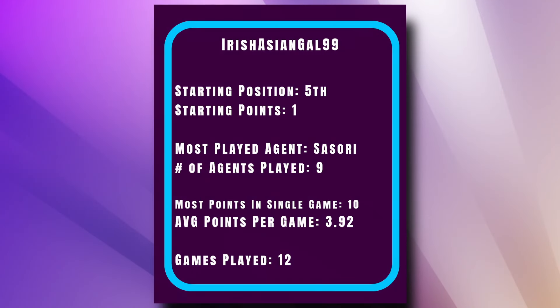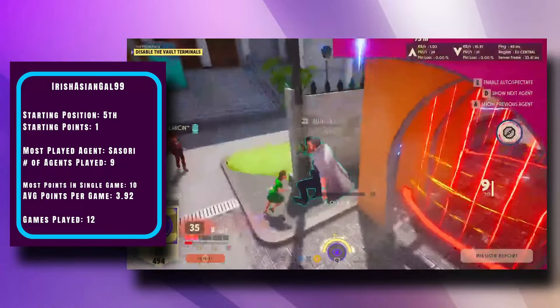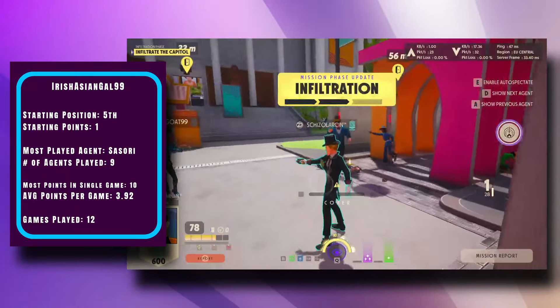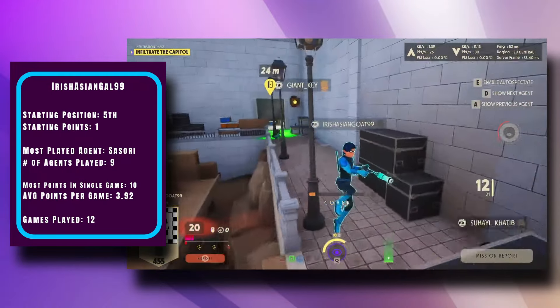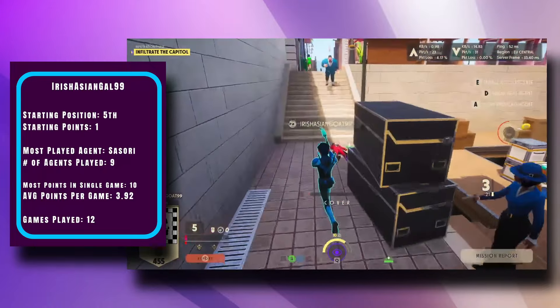In fifth, Irish-Asian-Gal99 really came to play in deployment round one, grabbing a second place on the back of some consistent play and a game win. They struggled in winners round, however, finding only two points and a tragic eighth place, which pushed them to losers round two. They surged back, grabbing the only three game wins — all other games ended in a draw — secured 33 points and a first place, a full 13 points ahead of second.